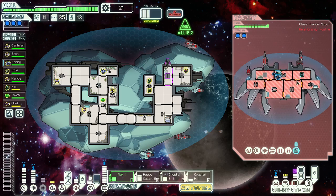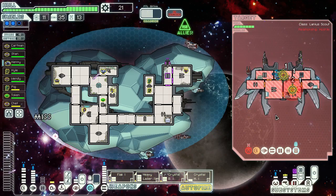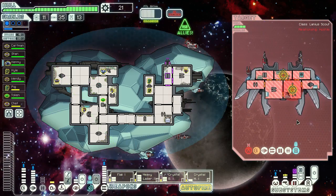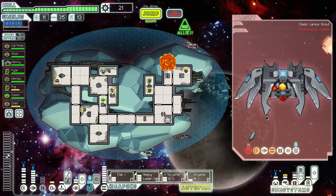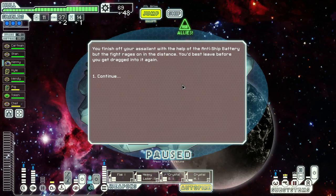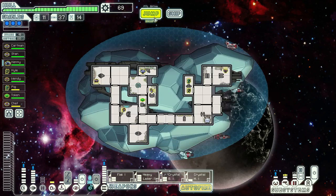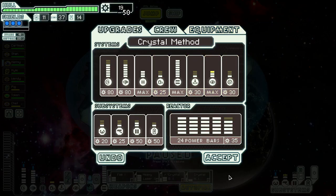Now while they're attacking each other, we're going to sneak these in here and destroy the people in the room. All the crew are dead. Must be because it was mind controlled that you don't get a thing. That's 69 scrap — nice. Get a cloak.